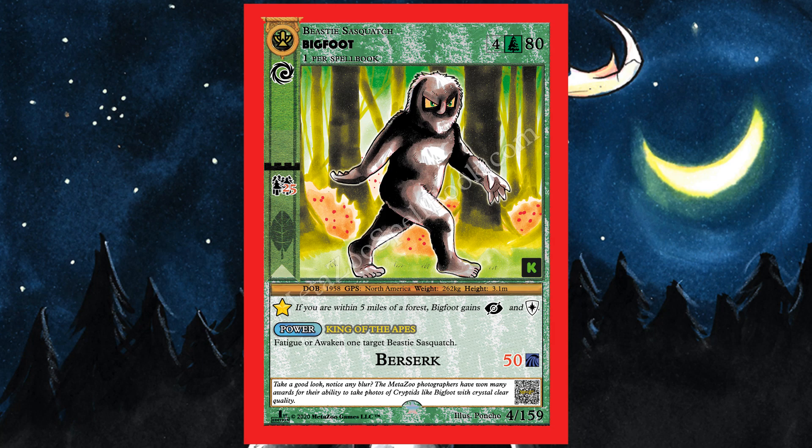If you're near a forest, Bigfoot gets a plus 25 bonus, and if you're within five miles of a forest, it gains 'invisible' — no defenders may be declared when it attacks, and it may not be the target of an attack. It also has Shield 1, meaning it's magic-proof and cannot be targeted by spells. It also has 'King of Apes,' which lets you fatigue or awaken one target Sasquatch beastie, and its 'Berserk' attack does 50 damage with bonus damage to water beasties.